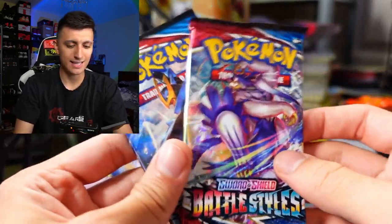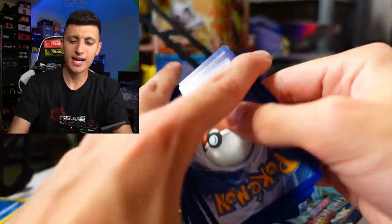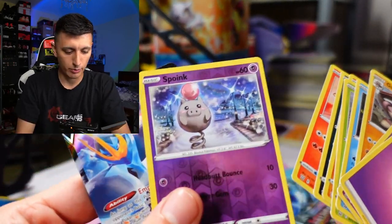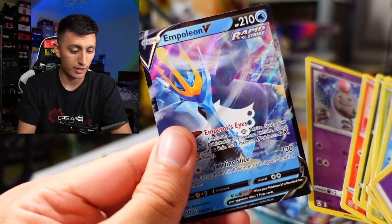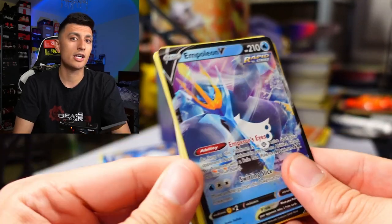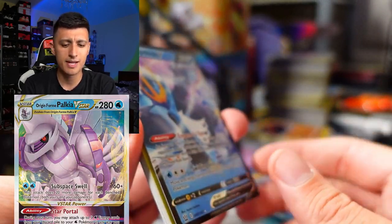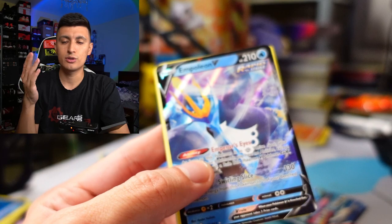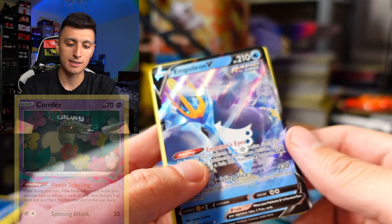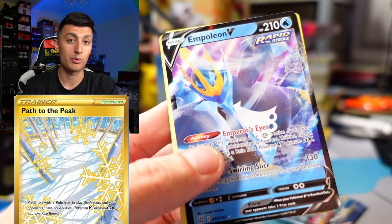Two more packs of Battle Styles and then onto the Charizard tin. We got the Spoink reverse holo and an Empoleon V — and this card is very, very good. If you used to have Empoleon V and thought the value was pretty low, it's gone up now for sure. People are playing it in a lot of decks, especially Palkia decks, because it counters the Comfey engine and turns off abilities on Pokemon without a rule box. It's like Path to the Peak but as a Pokemon.